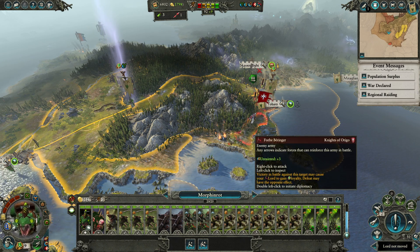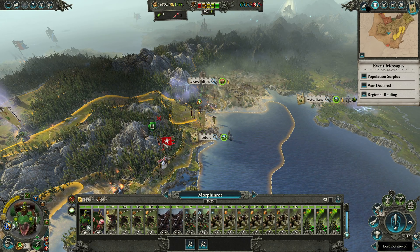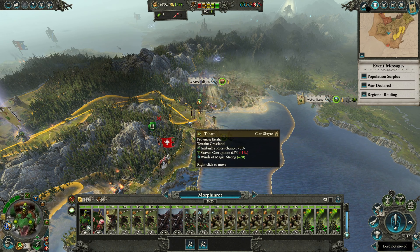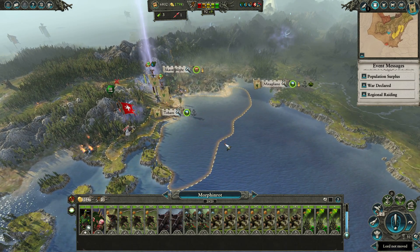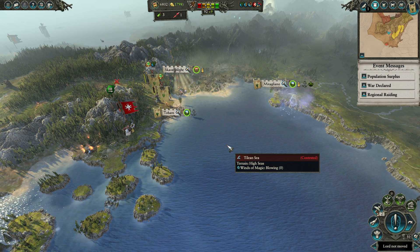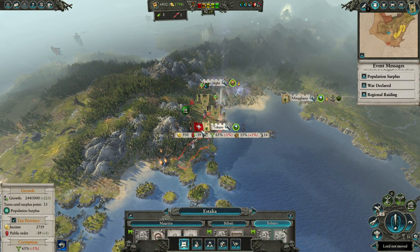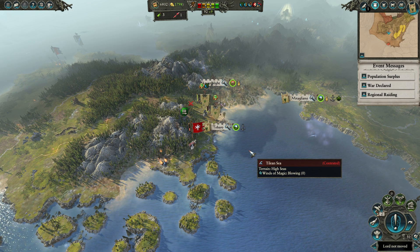Yeah, we go anywhere here. The problem is if they both attack here I won't be able to hold that, so I'm gonna go actually here because we might be able to help. But yeah, that's the end of this episode. In the next episode it should be really interesting - a lot of battles, a lot of killing to do, and a lot of meat to eat for the rats. Thank you and see you in the next one.